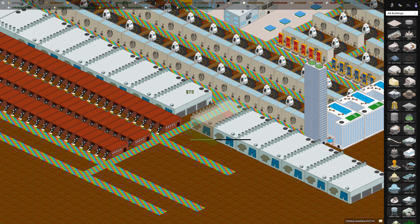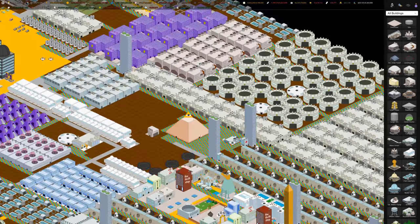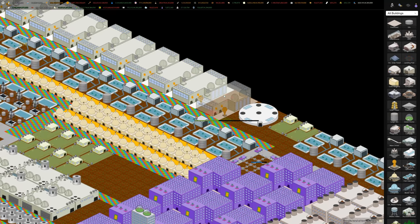At number 6 is the Galactic Board of Trade — I've got a bunch of them up here, this building here. It's used for trading, but it also generates money on its own without any inputs, so it's good to build a lot of these if you need cash. It generates about $9 per second.